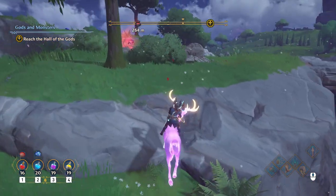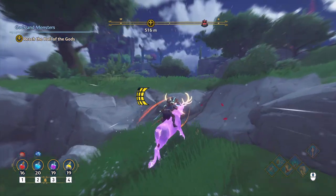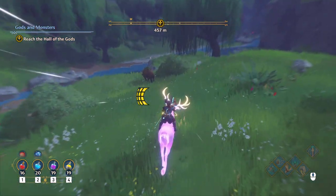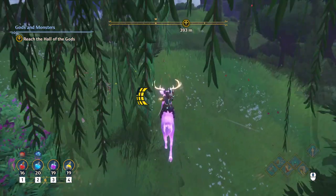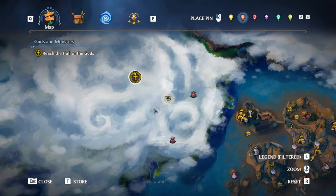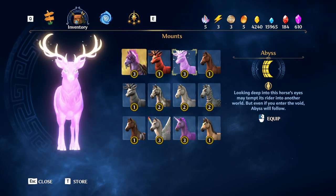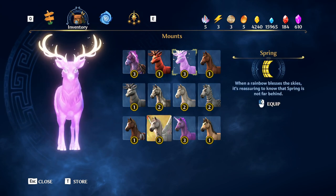This is my mount — I have many mounts and they have stamina bars. The earlier ones you get will have one bar, some have two. I found a unicorn, and from a mission I got a pegasus — the winged one. The unicorn, this one, and the pegasus all have three bars, and you can swap between them very freely. This horse was free from the Ubisoft Connect store — Uplay, basically — or at least it was for me.